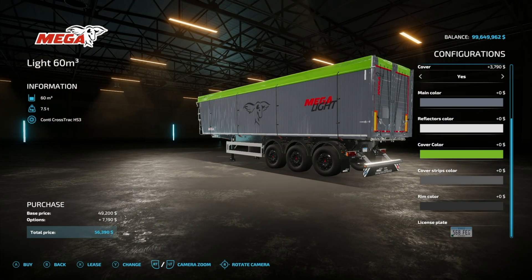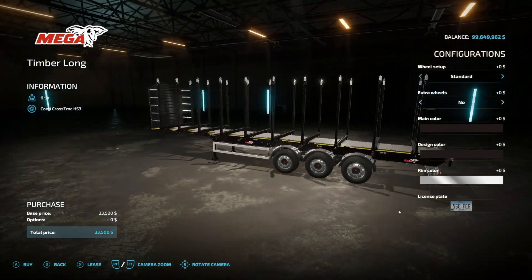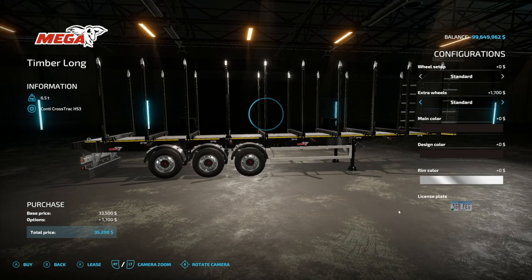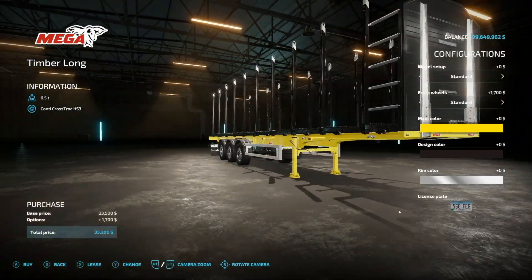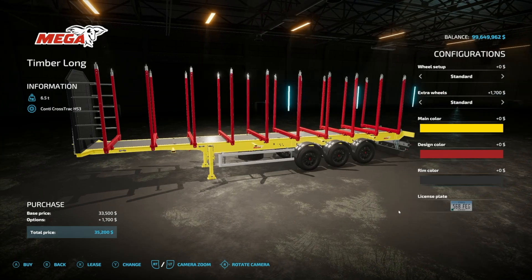Also from Sid and JHHG, the Mega Timber Long weighs a little lighter at 6.5 tons. Wheel setup is exactly the same. It has one extra wheel option. Main color covers your frame and design color covers the sides, with the same rim color options.